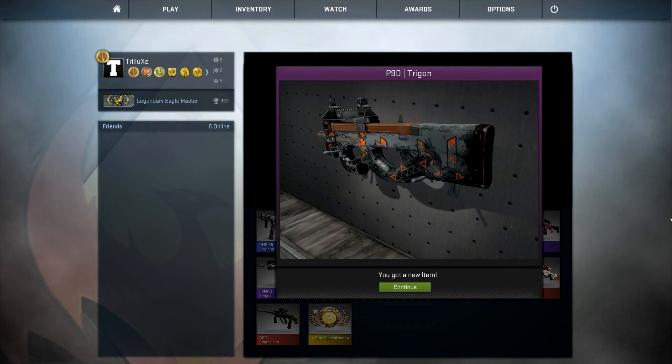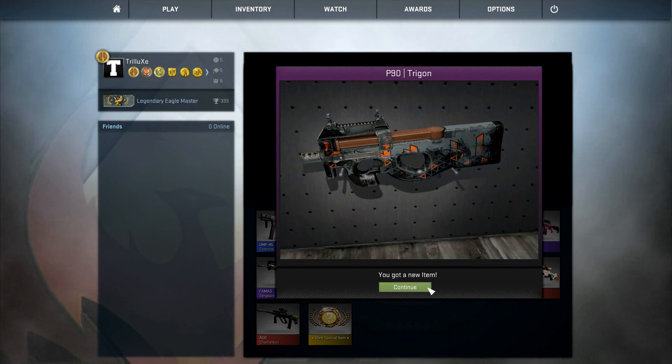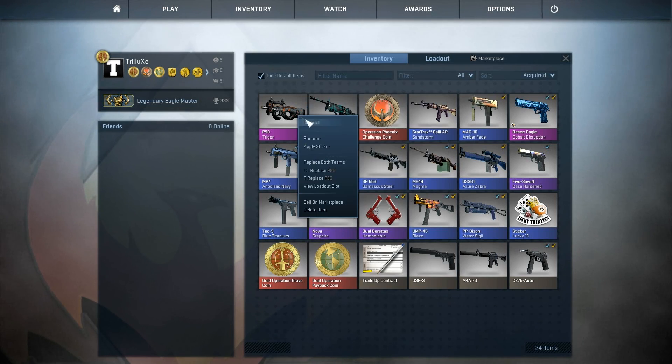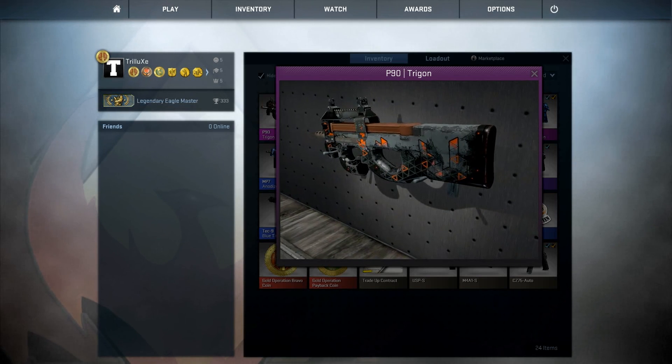Even though it's not in the best condition, it's still a very nice skin I think. P90 Trigon. Let's check the quality of those skins right now. Stattrak Negev Terrain in Minimal Wear, and the Trigon is in Battle-Scarred, guys, so that's not too great. But I can't complain about that — two pretty nice skins.